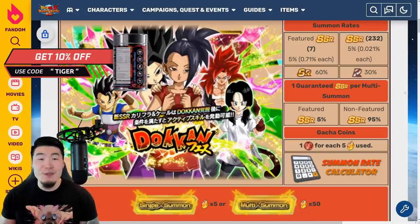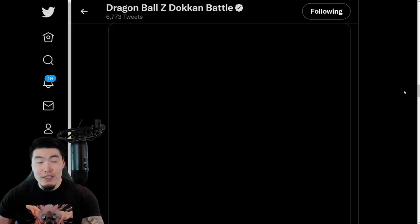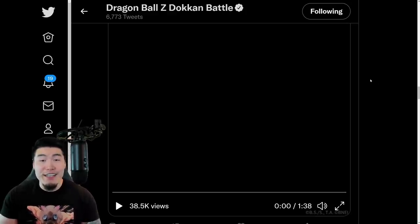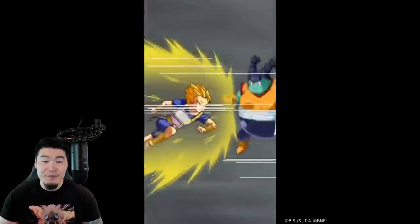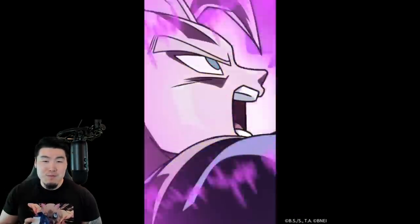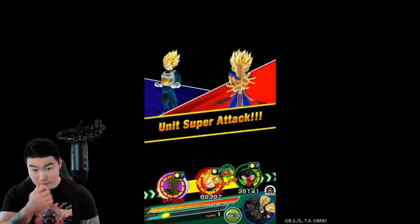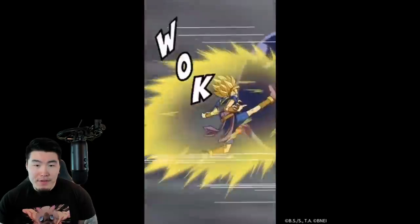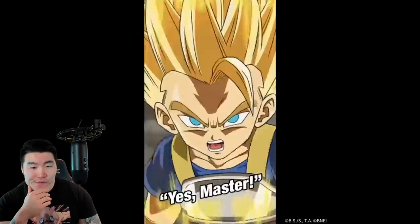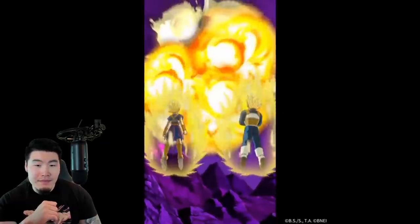With that said, let's jump into the video. So right now we have the Dokkan Fest banner in front of us, but before we look at that, let's actually pop over to the official Dokkan Twitter page and watch the animations for the Kale and Caulifla, as well as the Int Super Saiyan Kaba. Let me just fullscreen this and turn up the volume a little bit. Enjoy!